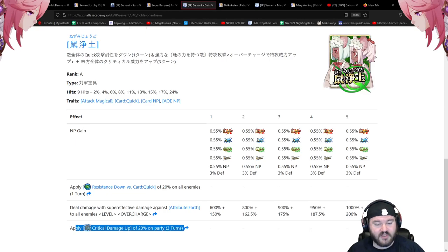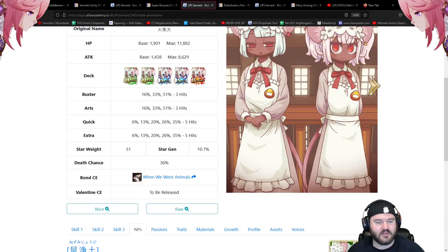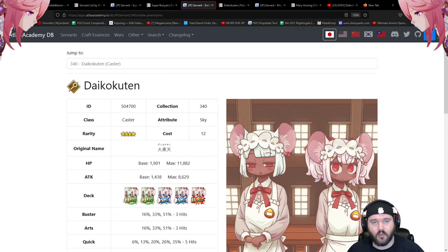Crit damage up 20 on the party — you want to see that on a quick servant. If they can't clear the wave, you're looking to do crit damage with all the stars they supply. The NP is nine hits, so you may not have as many stars as a zerker with skills applied, but you'll have a decent amount. Star weight of 51 is right on par with other casters — firmly middle of the road, best in a double Skadi system.